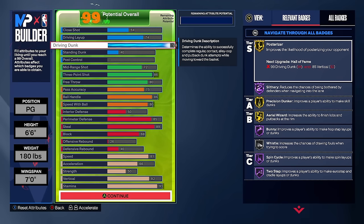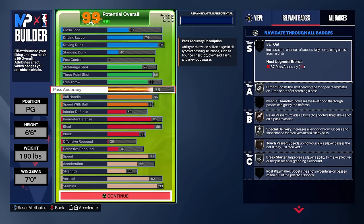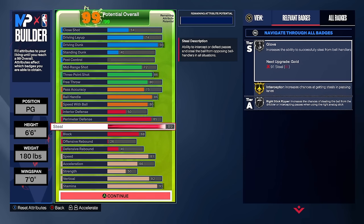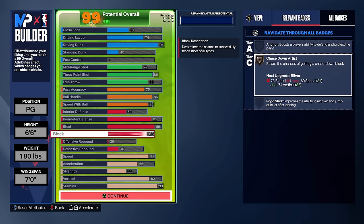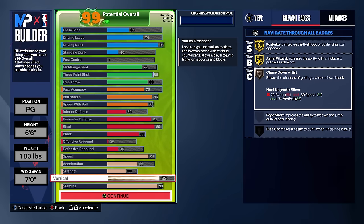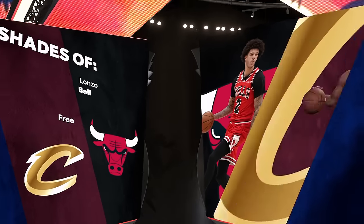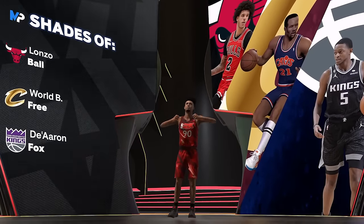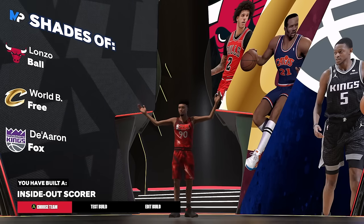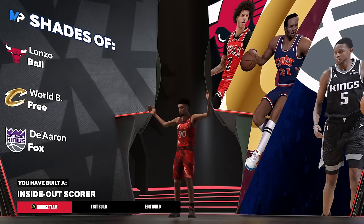These stats are the perfect sweet spot for everything: 94 dunk for crazy contact dunks, 40 standing dunk for that overpowered animation, 86 three-pointer so you can shoot perfectly, 72 mid-range for Silver Middy Magician, 75 pass accuracy for every game mode, 86 ball handles for gold ankle breakers and good dribble moves, 81 speed for Silver Speed Booster, 82 vertical for elite contacts, and 93 stamina for silver physicals badges. Our build name is an Inside-Out Scorer with comparisons to Lonzo Ball, World B. Free, and De'Aaron Fox. It's also a catfish build — people won't know how to guard you because they'll think you're just a scorer, but in reality you can play elite defense.